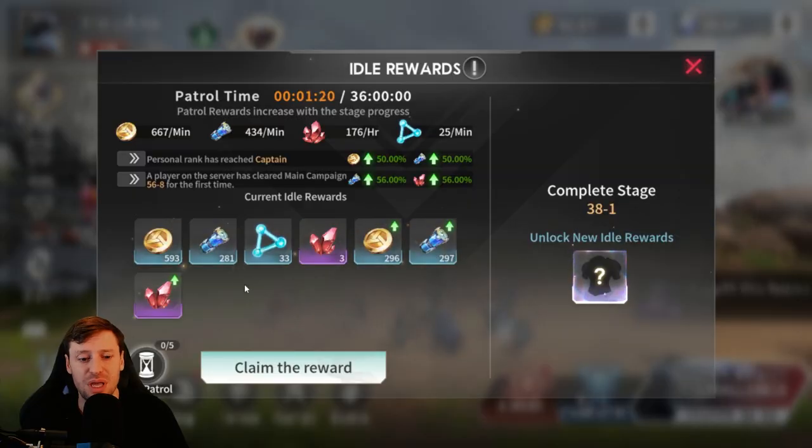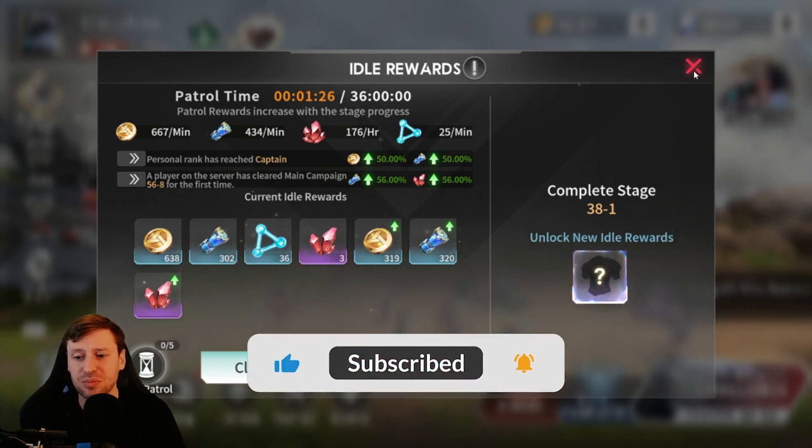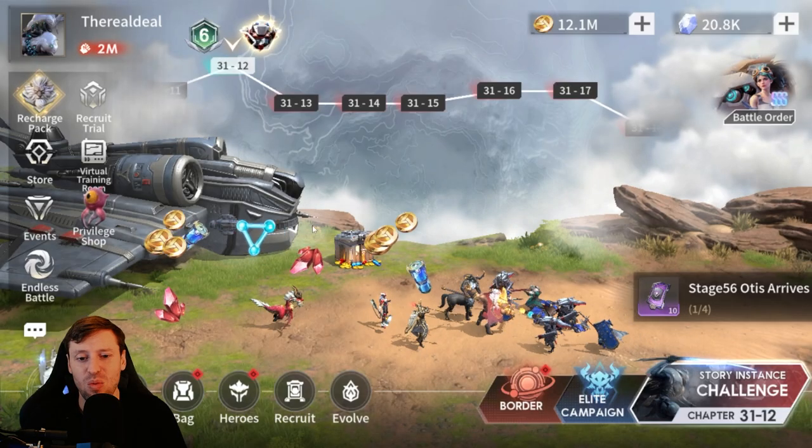The first one would be the idol rewards. I pick up all five of these with the fast patrol — you get a whole bunch of rewards for this and it's pretty cheap, so it's definitely worth doing.